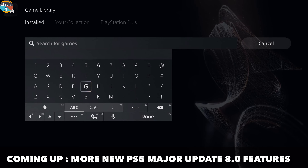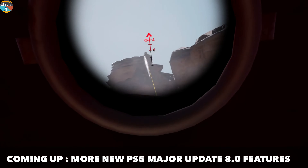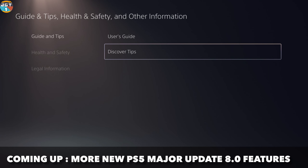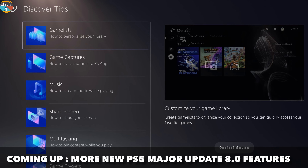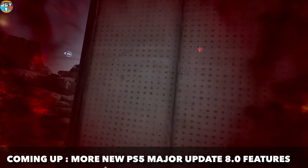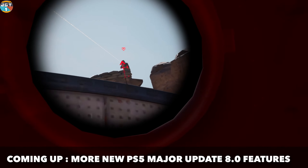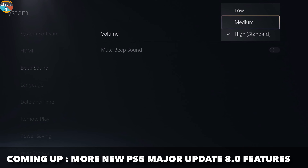On a player profile you can now see their most played game. You can also search games directly in your game library instead of searching across the entirety of the PlayStation Network store — that should have been there a long time ago.